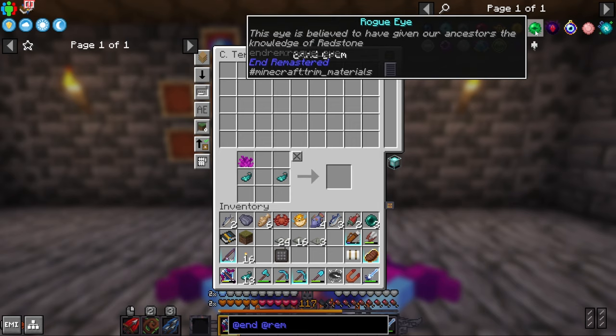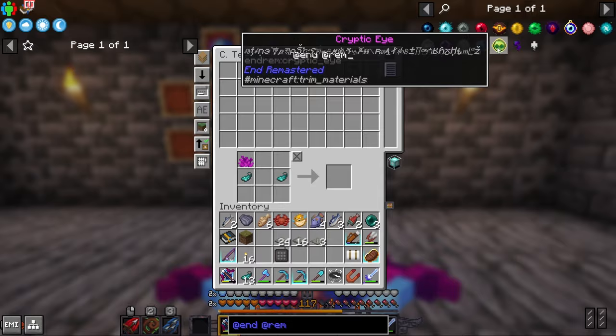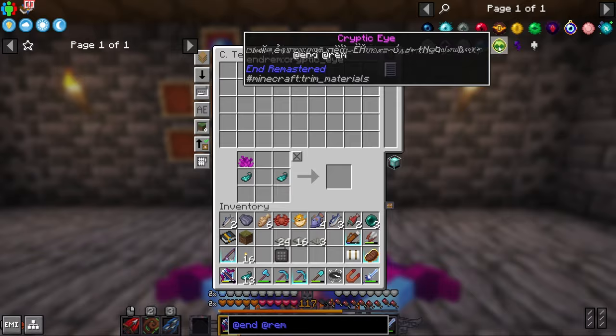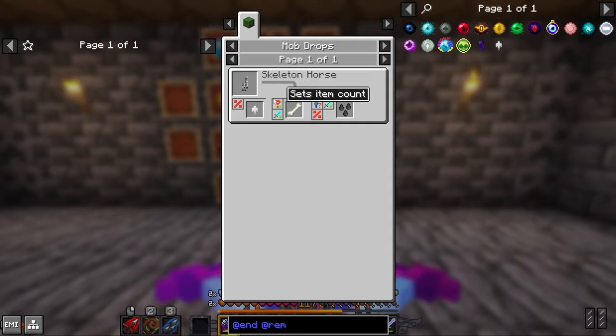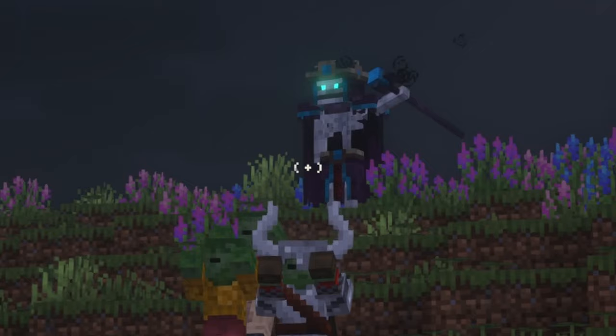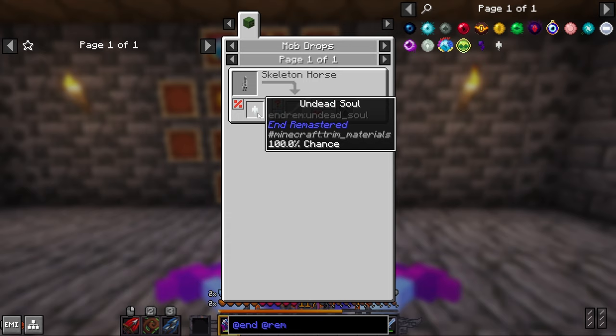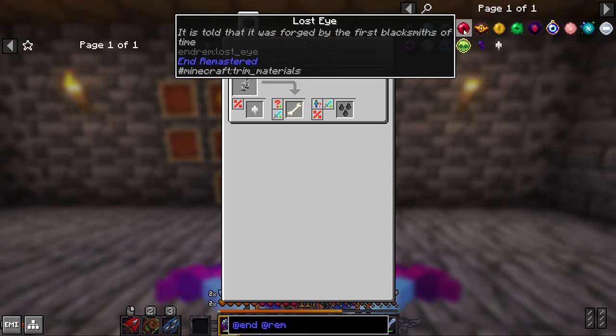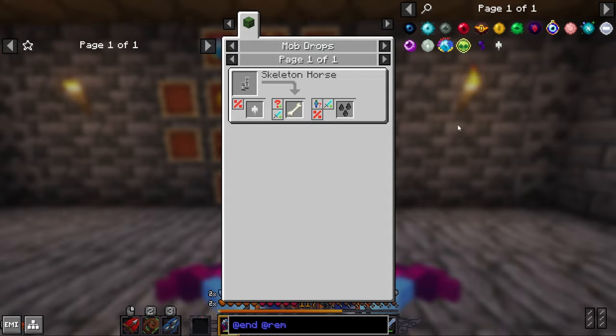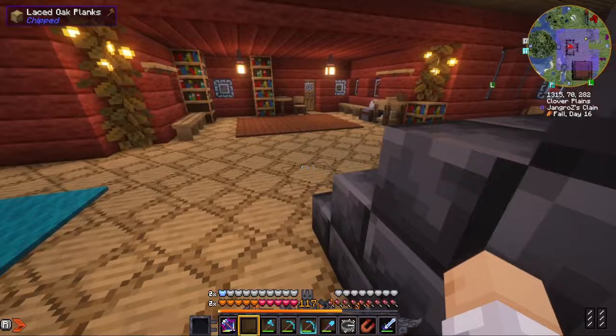The rogue eye comes from a jungle pyramid and I went through two pyramids without finding one - just really bad luck. The cryptic eye comes from enchanting, but this modpack has Zenith which modifies the enchanting table and I think it breaks it, making the cryptic eye impossible to get. The undead eye requires an undead soul from a skeleton horse - I stood in three thunderstorms and ended up with dead horses. The lost eye is just in mineshafts but there are so many modded mineshafts I couldn't find one.